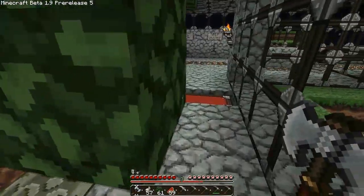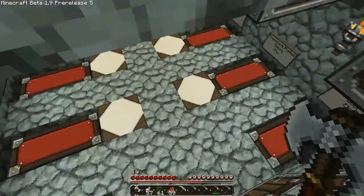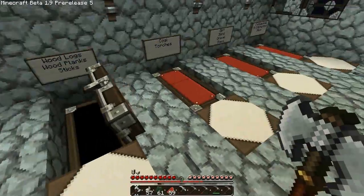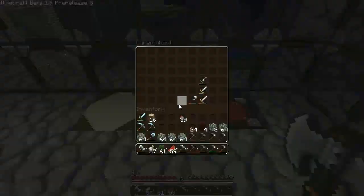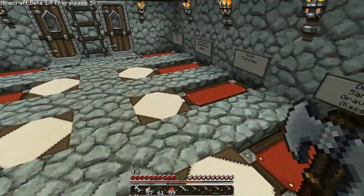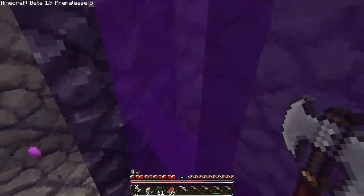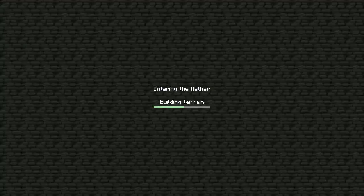I should bring pistons with us — I might use pistons in a bit, not sure what I want to do. I also want to bring torches. I swear I had torches — maybe I completely ran out. Looks like we'll bring some coal with us. If you're wondering why I brought all these picks, I don't want to waste my diamond picks on that, so I brought a bunch of picks we're never going to use.